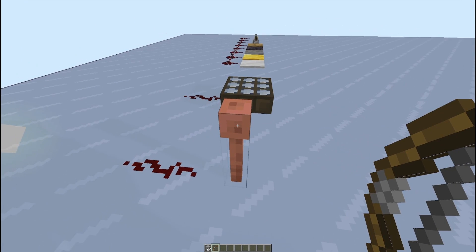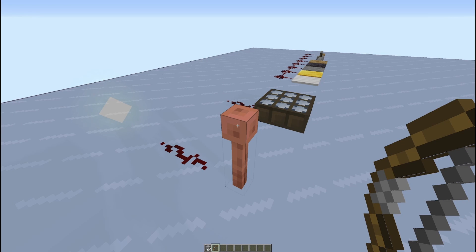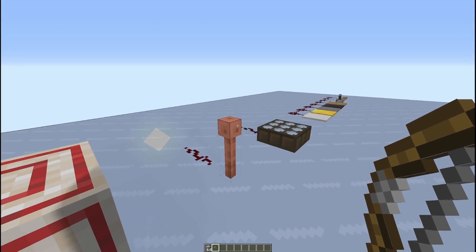After that, we've got the new copper item — the lightning rod. When this is struck by lightning, either naturally during a thunderstorm (which the rod will attract, increasing the chances), or using a channeling trident during a thunderstorm, it will output power when struck by lightning, which can be a fun mechanic.